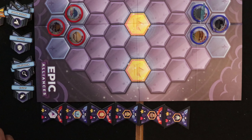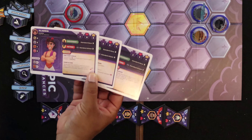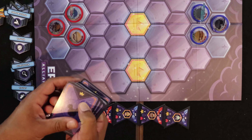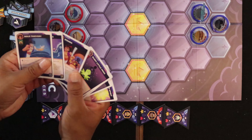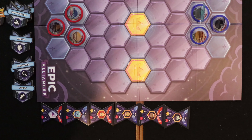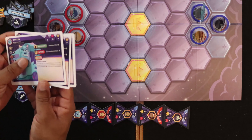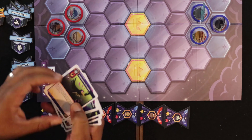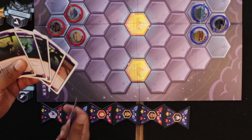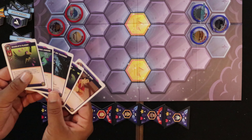Each player draws a starting hand of cards from their deck based on their characters' card numbers. The red team's numbers are two, two, and three — so their starting hand and max hand size is seven cards. The blue team's numbers are two for Sully, two for Maleficent, and one for Gaston, meaning a starting hand of five cards. So keep that in mind as you shuffle your deck.